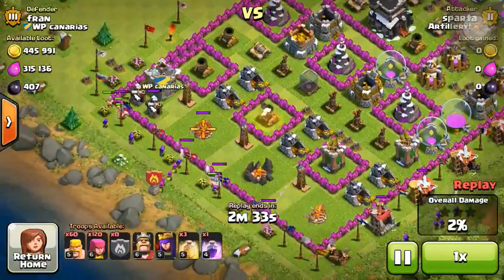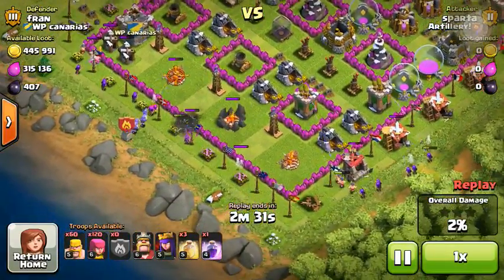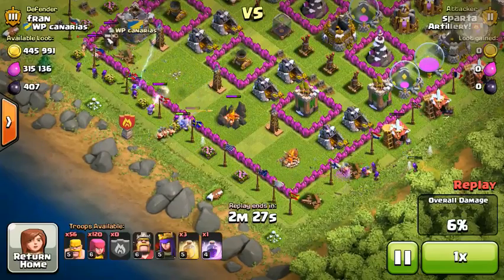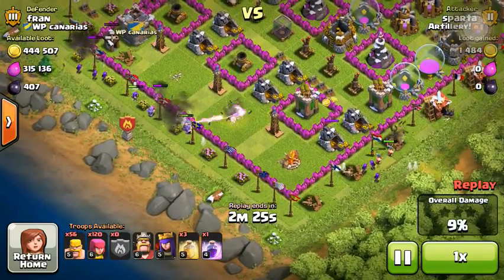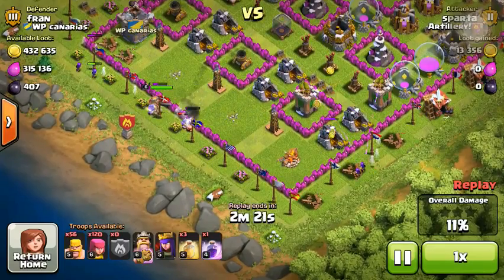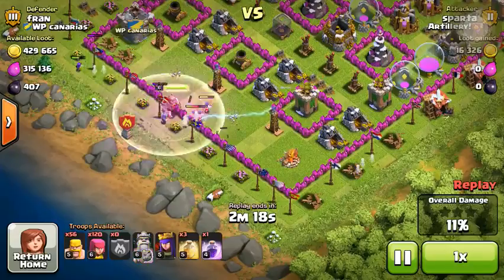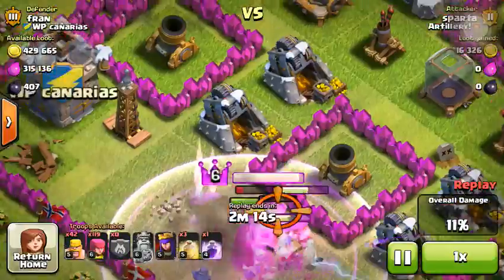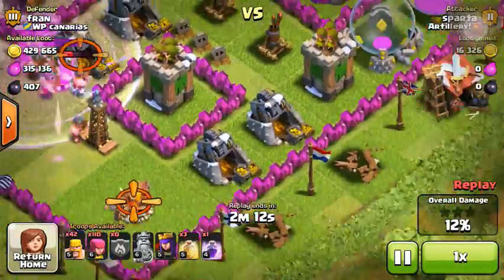We'll go ahead and speed this up. So we're going to get classic Barch: 140 Archers, 85 Barbarians. We throw out the Clan Castle Troop right away. The Wizard is going to hopefully break down that wall for us. We throw in the Barb King to help get through the wall, and they're just going to go ham and get all this gold from the collectors here.